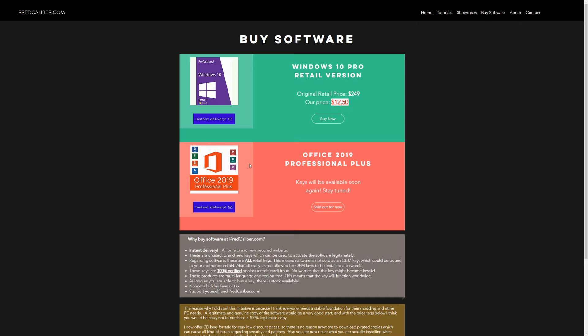There is no reason anymore not to run Windows 10 Pro retail version on your PC. Get it now, $12.50 only, instant delivery on a brand new secured web store.